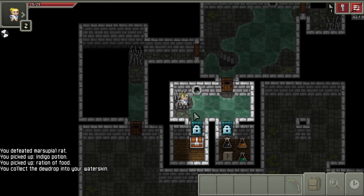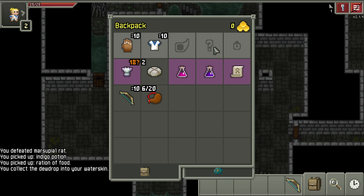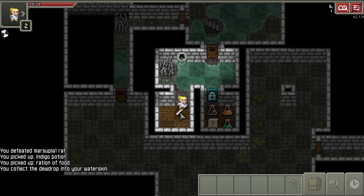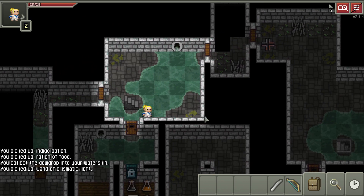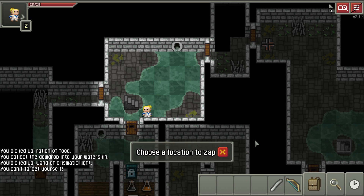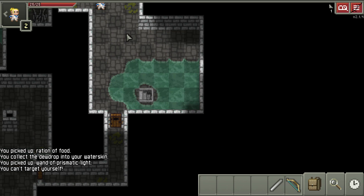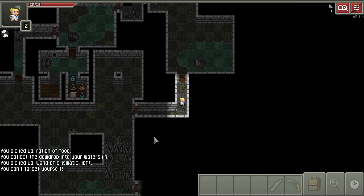Early on in the game from this treasure chest you're guaranteed a ring, an artifact, or a wand. If I don't have one of those items I'll definitely always take the chest. We got a wand - prismatic light. Not my favorite wand but it's pretty decent; it's actually pretty good on the Huntress because of the blinding ability. I'm going to shoot it once just to make sure it's not cursed - and it's not. I do that when there are no enemies around so I don't get into trouble.